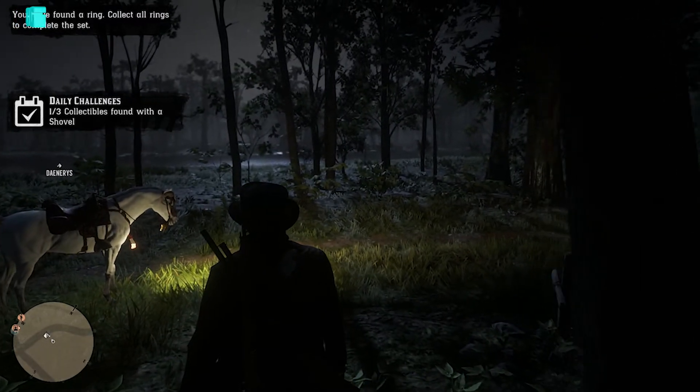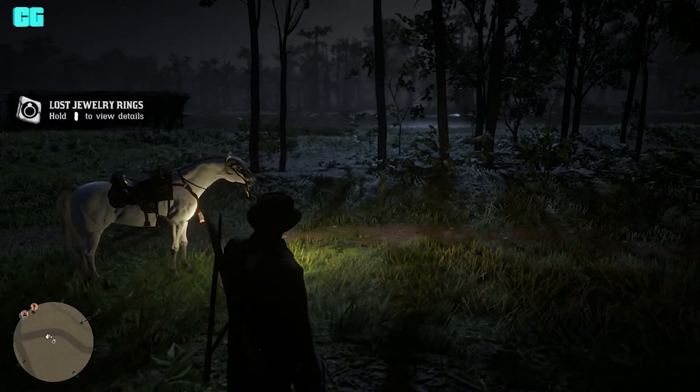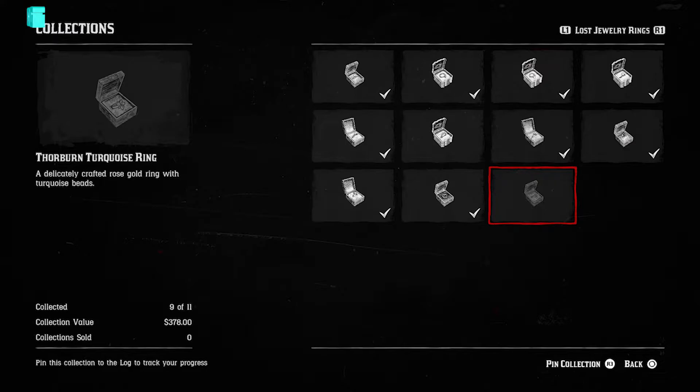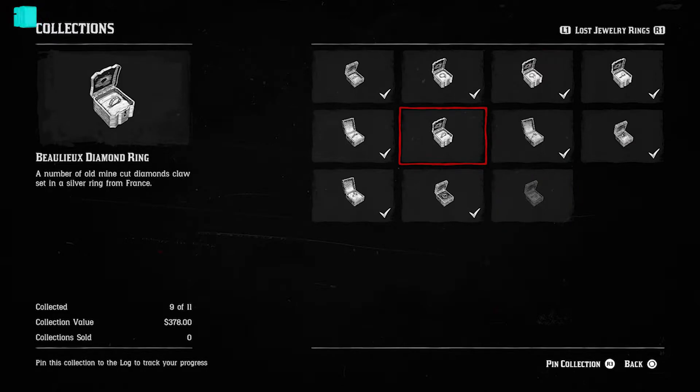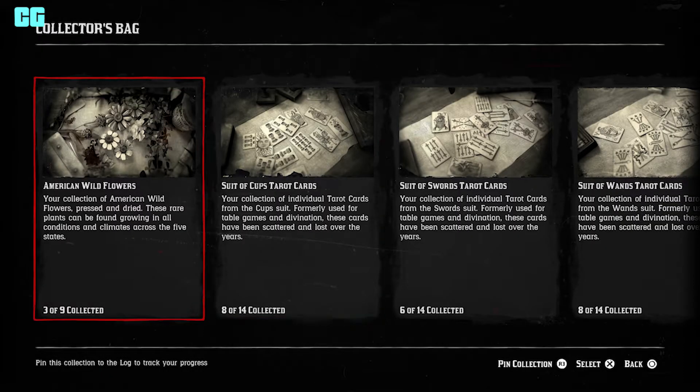The Outlaw Pass 2 will most likely be 35 gold bars, like it was for the first one. With the first Outlaw Pass, you flew through the levels anyway just by leveling up your role. So I'm wondering if it would be the same for Outlaw Pass 2 — will you level up as quickly as the first one? I guess we'll find out on Friday.